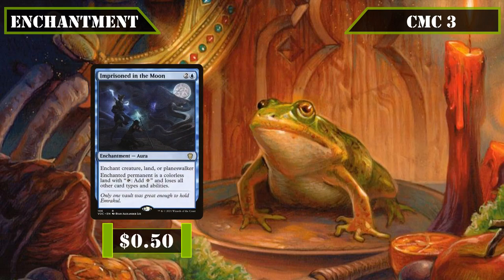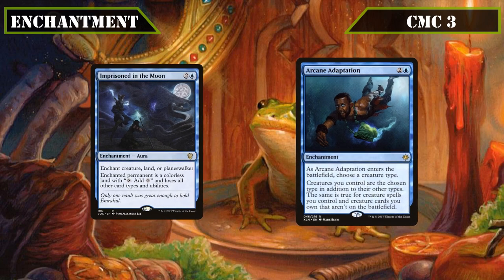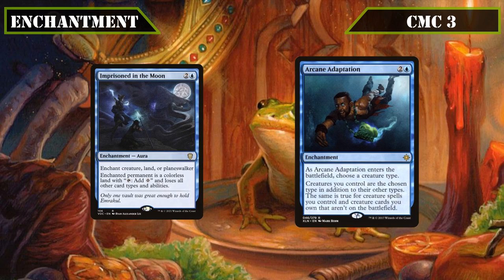Then we close out our enchantments with some blue entrants, those being Imprisoned in the Moon and Arcane Adaptation. Imprisoned in the Moon is an aura that can enchant a creature, land, or planeswalker, turning the enchanted permanent into a colourless land that taps for a colourless and loses all other abilities, making it an absolutely devastating removal option especially when dealing with commanders, sidelining them possibly for the rest of the game. Arcane Adaptation has us choose a creature type when it ETBs then adds that creature type to all our creatures, giving us a cheeky way to turn mana dorks, tokens, and other utility creatures into frogs for a high amount of mill to help us close out games, all for only 3 mana.